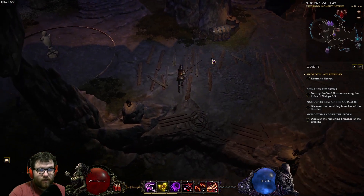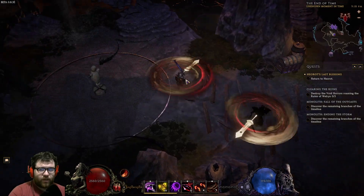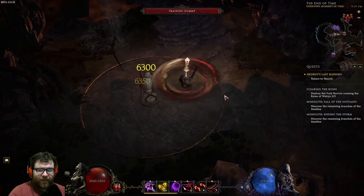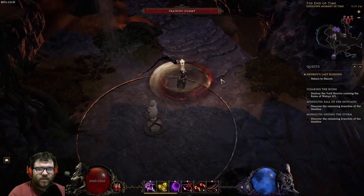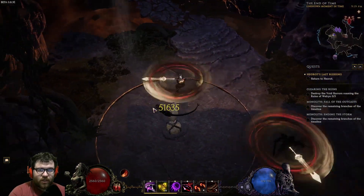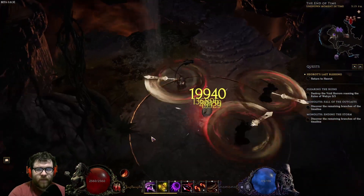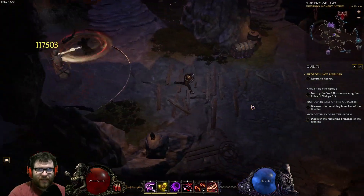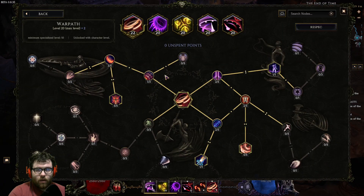War Slash is a semi-circle and it aims where your cursor is — if you aim over here, it goes over here. Always make sure your cursor is aimed at the right target. The little echo War Slashes actually auto-target towards enemies, which is really nice. They have interesting AI and will auto-target for you.